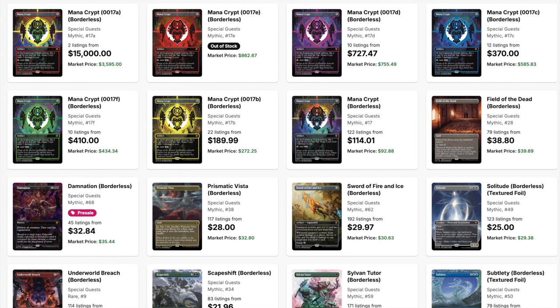Now, they might ban reserve list cards one day — they might ban dual lands because they think they're too powerful; I think that could happen. But at least they didn't reprint them. With Mana Crypt, you're dealing with the same pattern. Special Guest is also a set where you're basically Mana Crypt or bust — everything else is like $20, and Mana Crypt is over $100, even now.